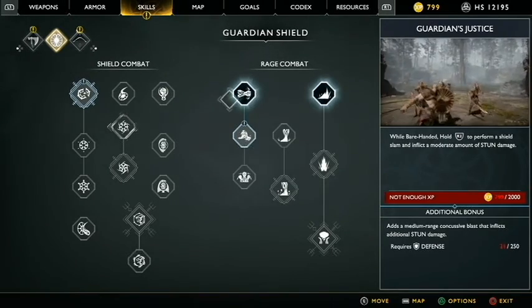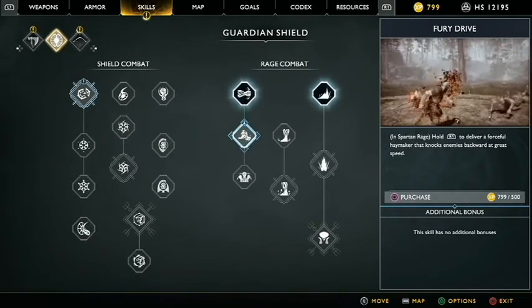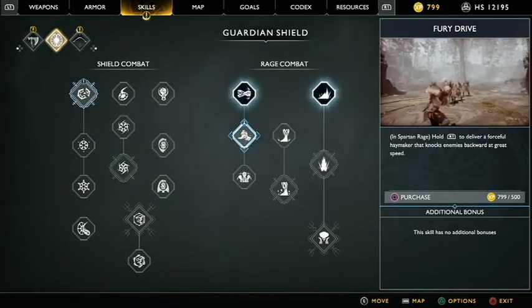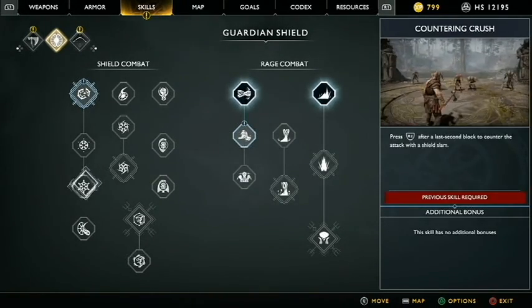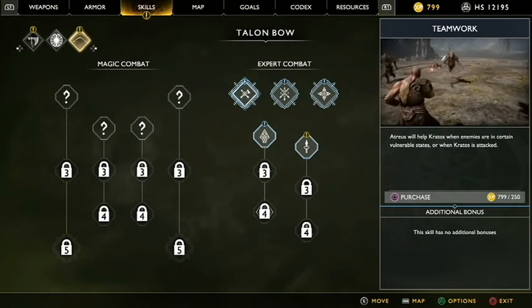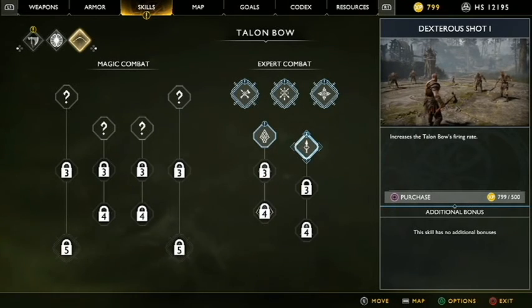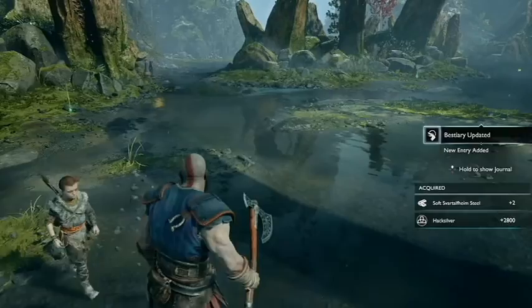Let's do the shield. Can I do anything with the shield? Spartan Rage — hold R1 to deliver a forceful haymaker that knocks enemies backward at great speed. Haymaker. What about Atreus? What can he do? Any new journey-revealed skills? Magic combat! I guess that's spoilers. Increases arrow damage and melee damage, boosts firing rate. Let's do that one. I guess we're good.